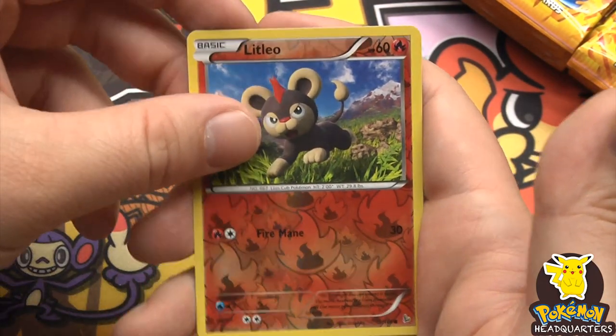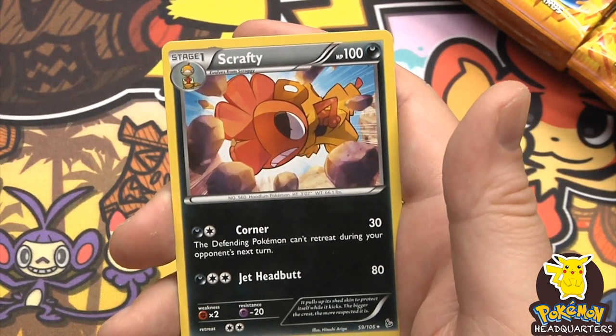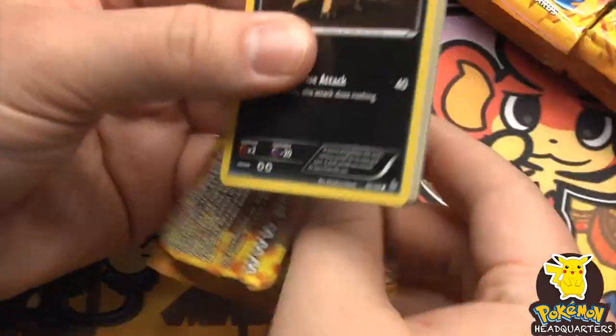Litleo is a common and a rare - Scrafty. All right, we're into doubles already - lots of doubles. But there are lots of packs left and lots of room to finish strong.